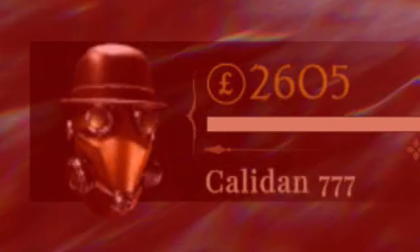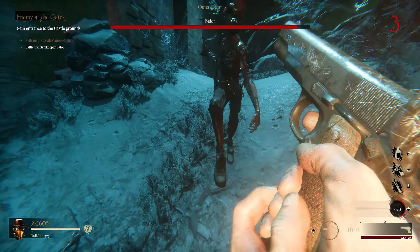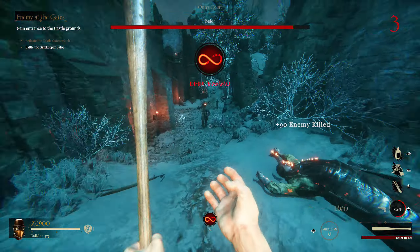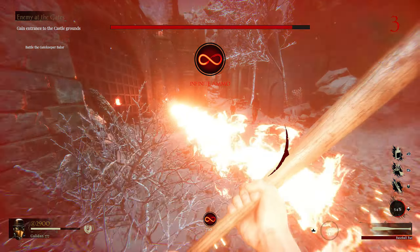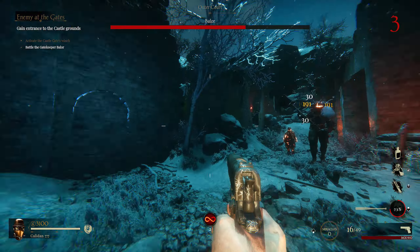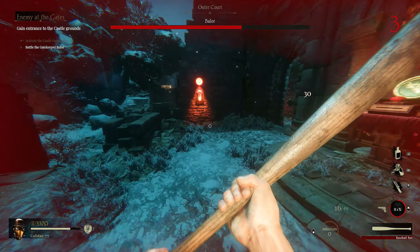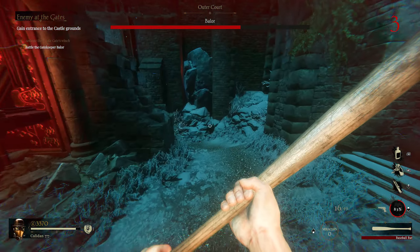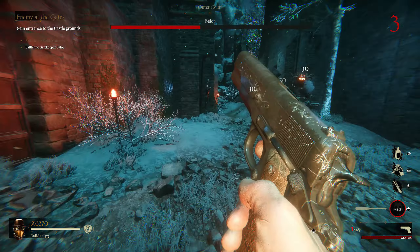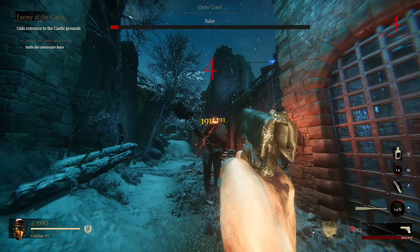We already have a boss fight and I don't even have a gun — just a pistol. This guy looks like a demonic Viking. I'm just going to bonk these guys and spray with the pistol. I can't believe they're already spawning a boss. What would happen if I squared up with a baseball bat? That did like no damage. I guess I'm just going to have to gun him down.